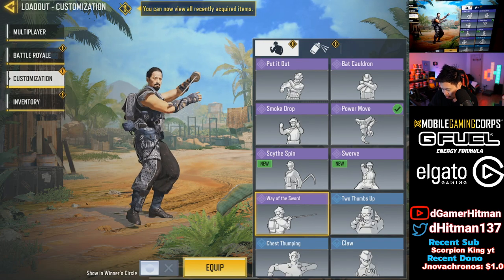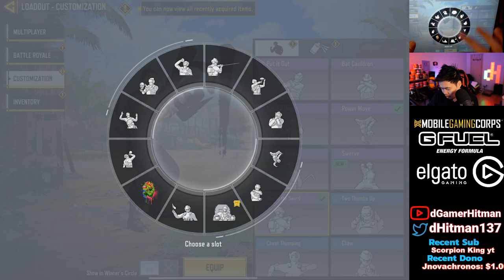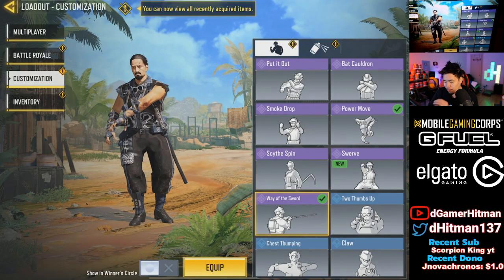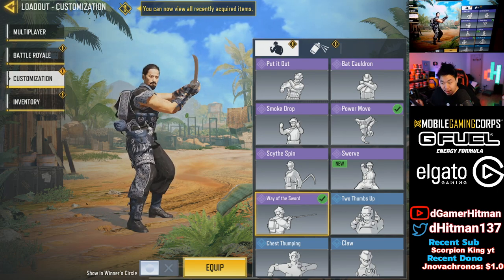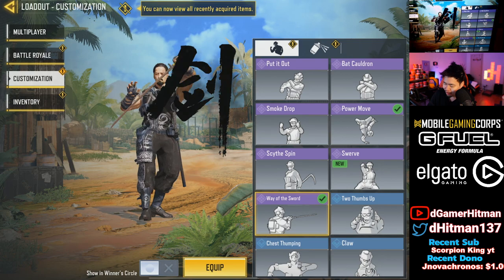Way of the Sword — let's go ahead and take a look. That is beautiful. That is cool — that is sick actually. The Way of the Sword emote is kind of cool, not gonna lie. They're like writing with it — a 3D calligraphy effect. Oh man, I love it.